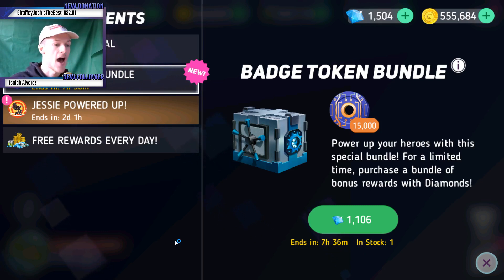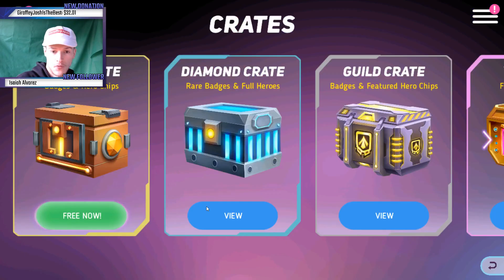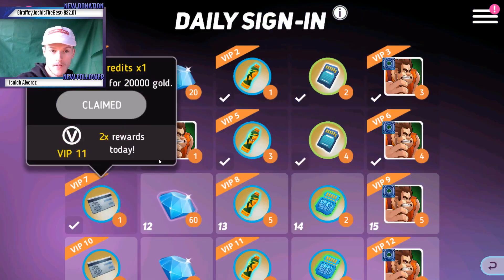I want to break down what this shop does and why it's useful to get these tokens. It also depends on what stage you are in the game. I'm not going to be buying this, but that is not going to change my opinion on whether I think it's a cop or not. So we've got the badge token bundle with 15,000 badge tokens. Before we look at the diamond cost, I just want to explain this shop and why I think it's important and useful.